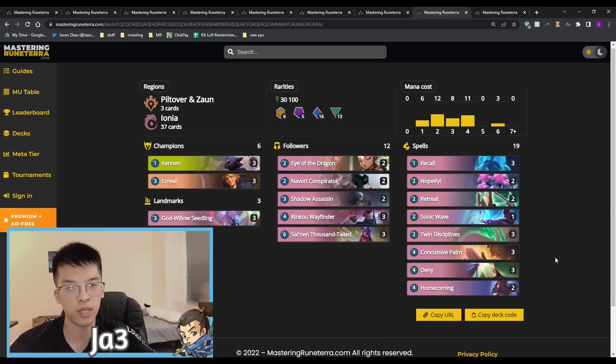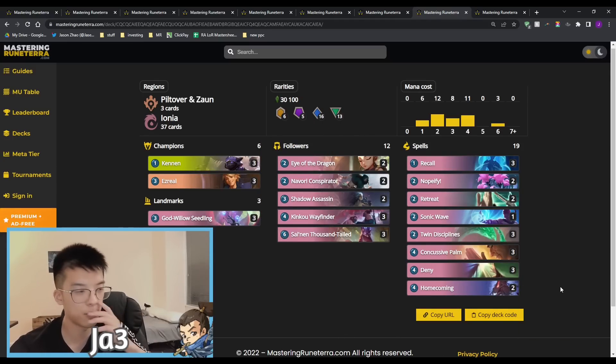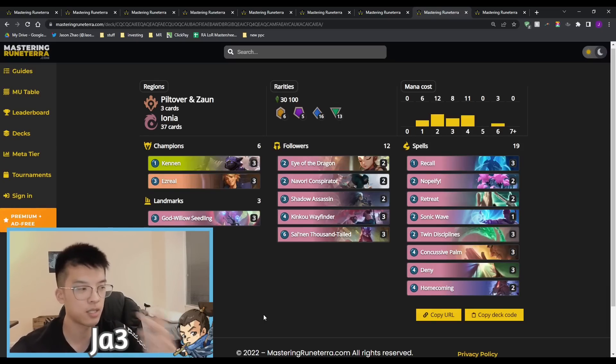Cards like Concussive Palm and Homecoming are also phenomenal against a lot of these big mid-range game plans. It's like a Malphite fight — just get Homecoming and suddenly your opponent is down six unit mana, completely shutting down attacks. Cannon can just stun your opponent's unit for free as well — a really good way of annoying any unit-based mid-range deck. This deck is very focused on Cannon because it's the main way of leveling Ezreal and activating most of your deck, so finding Cannon or Kinkou Wayfinder as soon as possible is crucial. But once you have that, your game plan is more efficient than any other deck. This can be a very good comfort pick for returning players, and it's actually powerful because it does beat Feel the Rush due to denies, and beats a lot of mid-range decks because of the efficient spells.